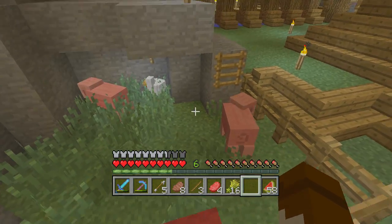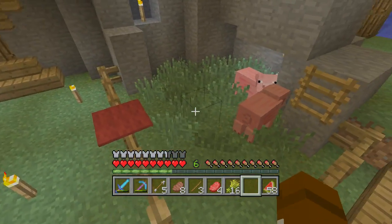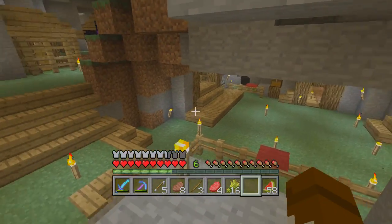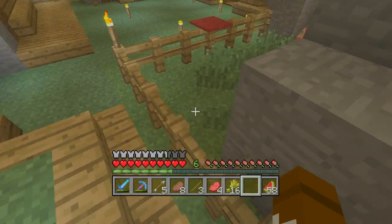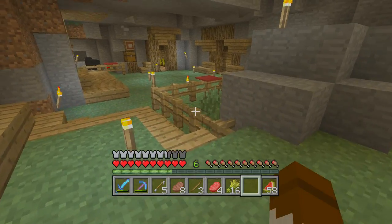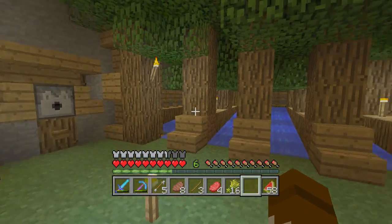I don't have name tags in this world because it's an old world, which is unfortunate. When I move on to another world, I might use creative to summon them, but I don't use creative mode on this world because on Xbox 360 edition you lose the ability to get achievements if you do that. I like my achievements and haven't gotten them all yet, so I'm still working on that.